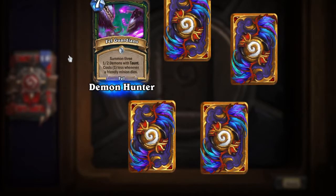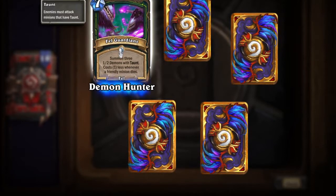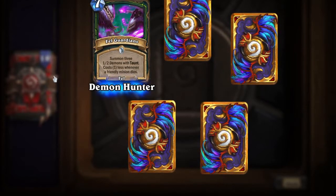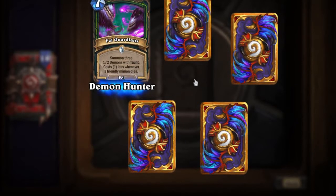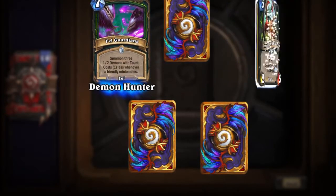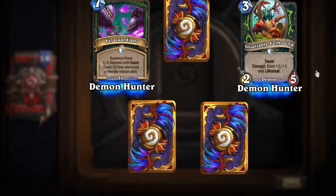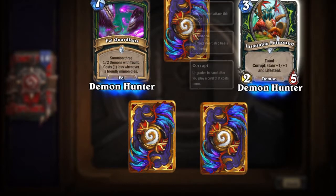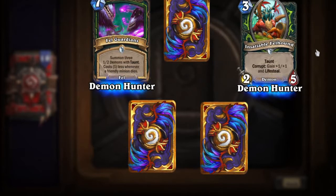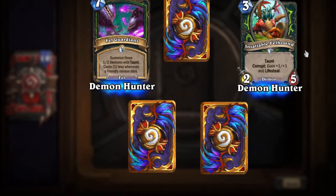These are so creepy. I think I didn't play Demon Hunter often because it was all very creepy, and I'm kind of a baby about those things. Insatiable Fellhound — so he's another really ugly dude. I'm like, where are his eyes? I don't like it. He has Taunt, and if you Corrupt he gains plus one plus one and Lifesteal.